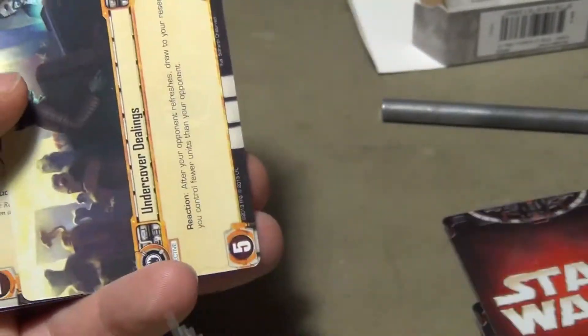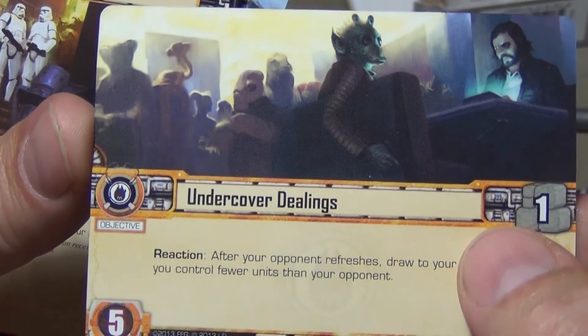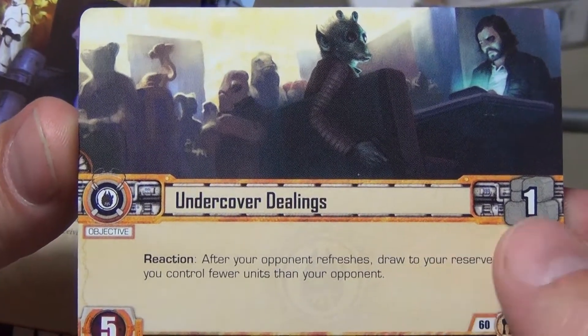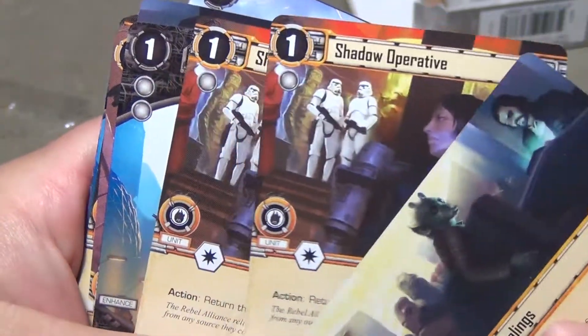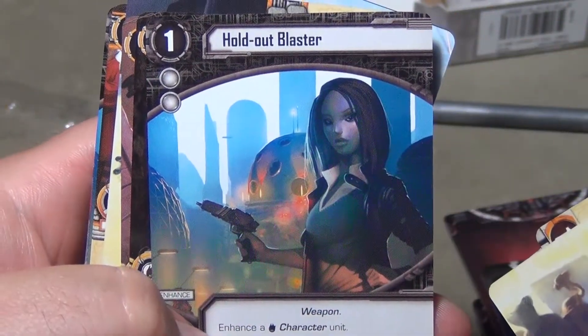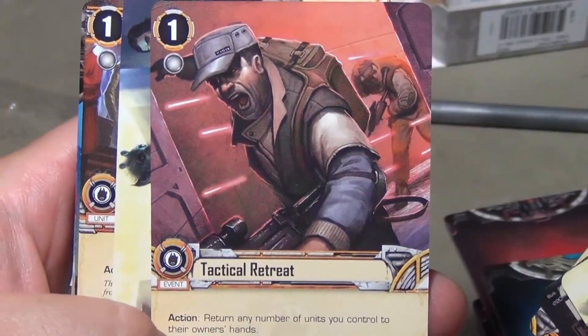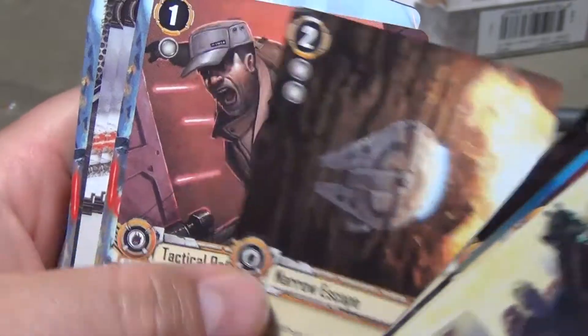Here we have one for the Smugglers — Undercover Dealings. You get the objective, a Shadow Operative, a couple of those, a Holdout Blaster, a Narrow Escape, and Tactical Retreat. That's a repeated set.